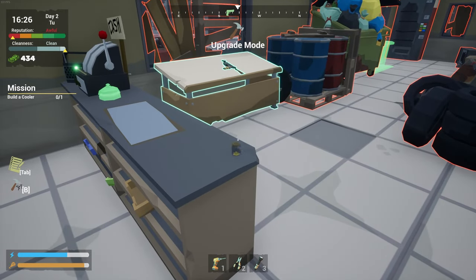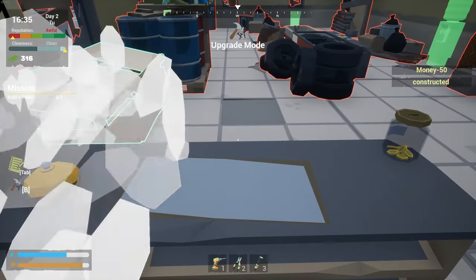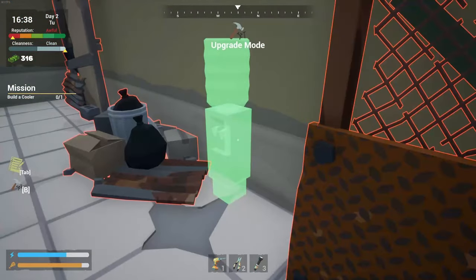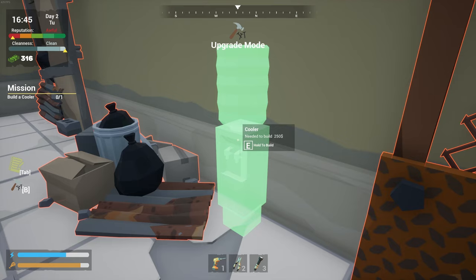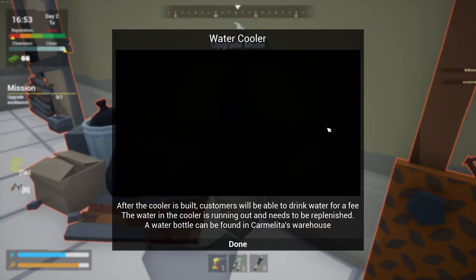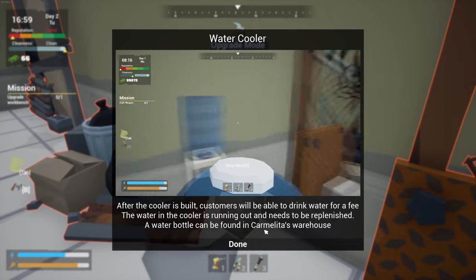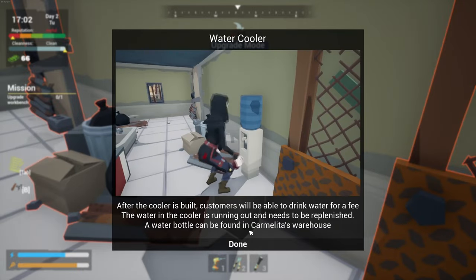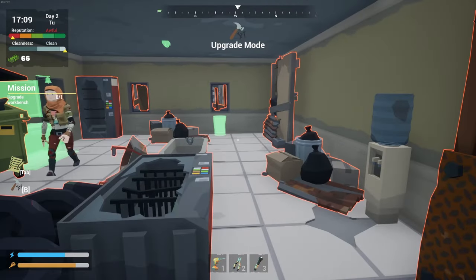Now where's the cooler? Oh, right here. This cooler — what does that do? Can I make more money here? Need to build $250. Let's do it. After the cooler's built, customers will be able to drink water for a fee. The water in the cooler is running out and needs to be replenished. Water bottles can be found in Carmela's warehouse. So that's just another way to make money. That's cool.